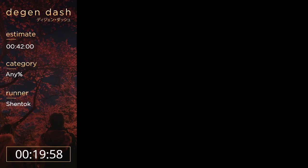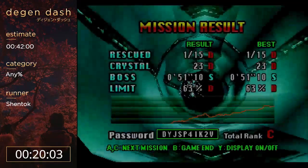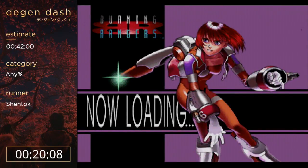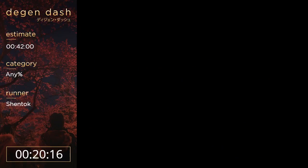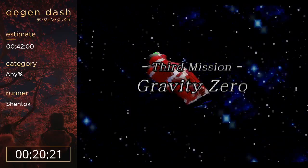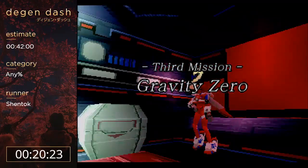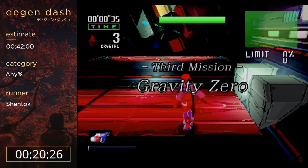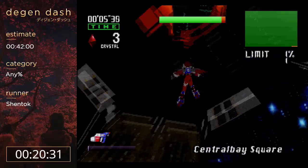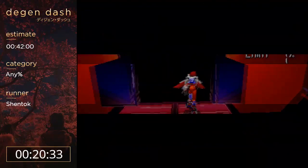Now we're going to be in space for the third mission. We find out that the whole thing started from some rogue signal being sent out from the space station, so now we're going to space to investigate and it also happens to catch a lot of fires as well. Gravity is kind of weird — if you dash, you move downward as well when you're in a zero-gravity section.